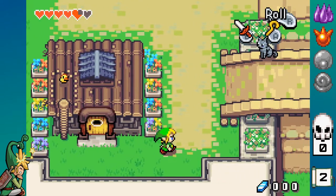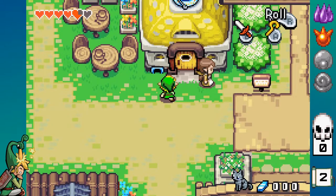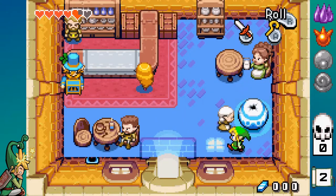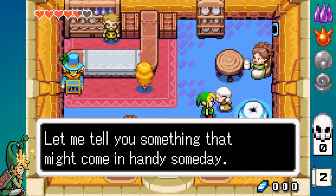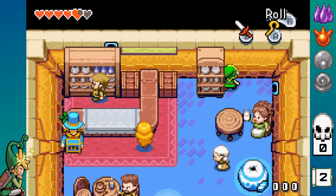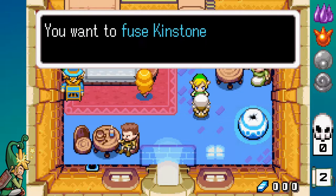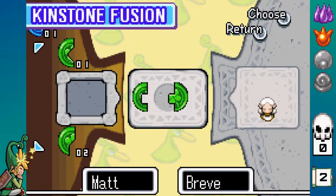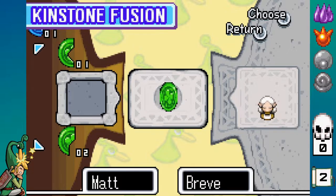Another thing we can do in here — that was a very rude lady — is we can do this. And that acts as a Minish shrinker. I don't know what they're called. I've played this game so much and I can't even think of the name of it.